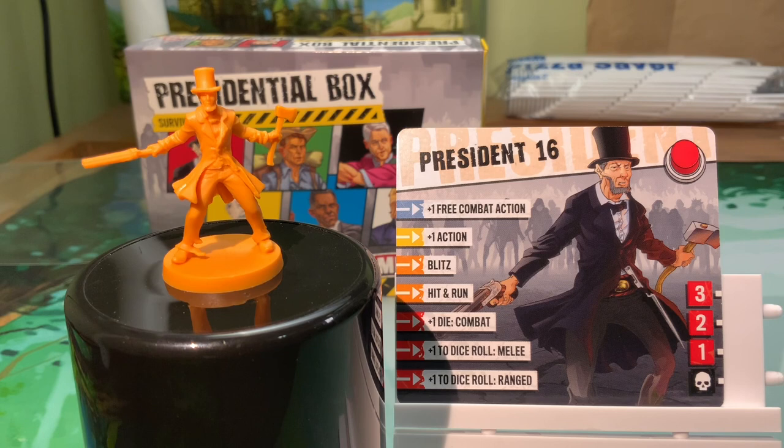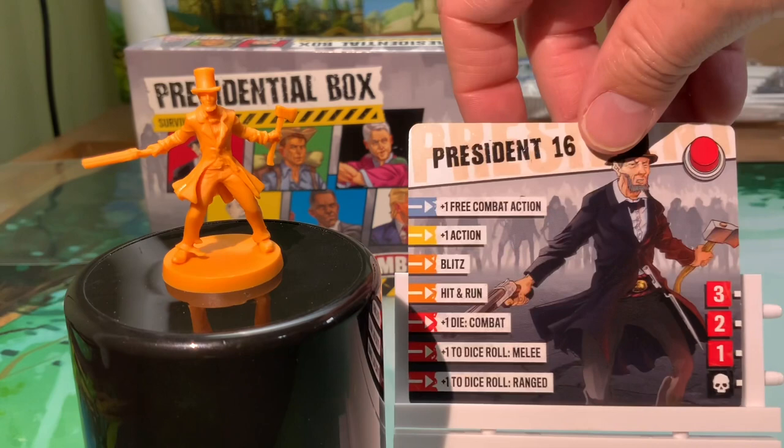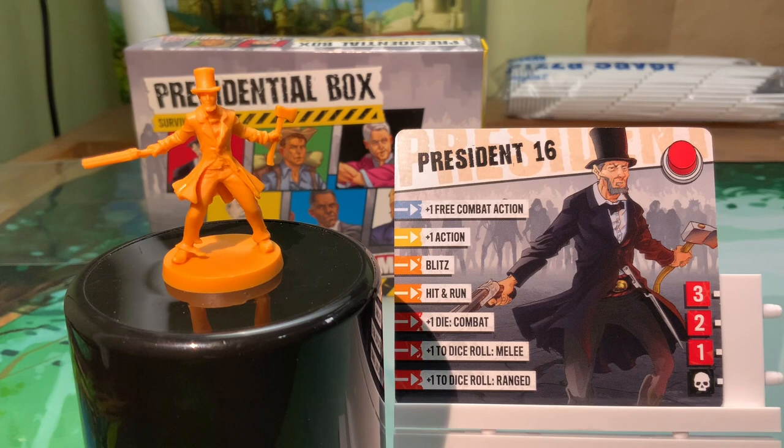In place of the generic president that came in that campaign, the only really big difference is this big red button. The red button skill says: once per game, before or after resolving an action, a POTUS can press their red button, flip the ID card to the back side, then resolve a molotov cocktail effect in a single zone within line of sight of the POTUS. Essentially they can nuke an entire site. If you use these guys as a replacement president in the Washington ZC campaign, they only ever get the blue action - you cannot upgrade them. So if you want a little edge in the campaign, throw in one of these presidents.